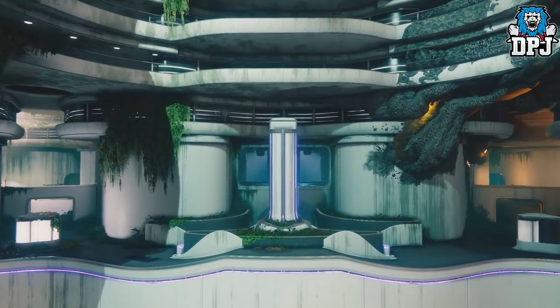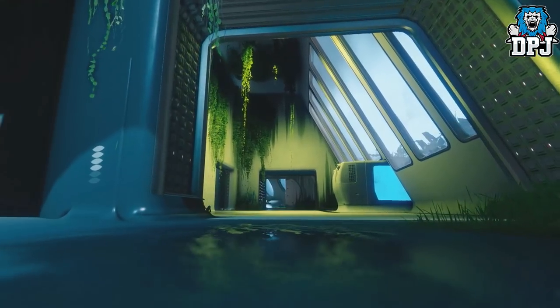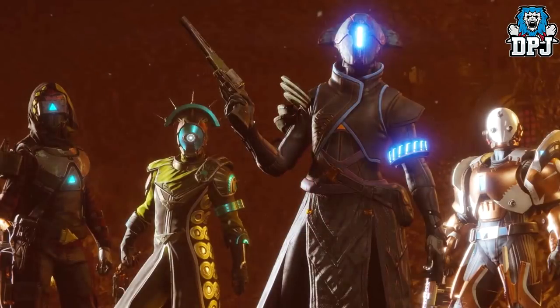Some pretty epic things to talk about. Let's start with the lineup of guardians we see here — some seriously interesting pieces of armor for sure. The titan on the right looks a bit weird to me. The warlock in the background and the hunter — I think actually all of them could be the Osiris set of armor, because we're going to get a new Osiris armor set. Probably apart from the warlock at the forefront, the other three are all representing that Osiris armor.